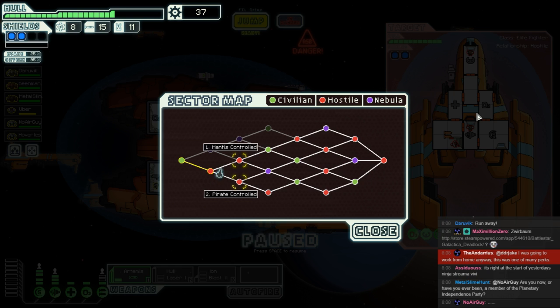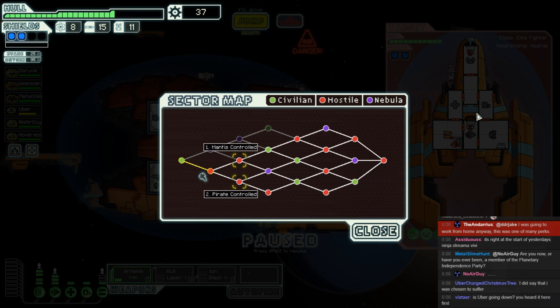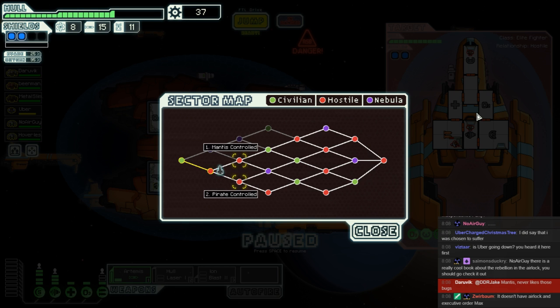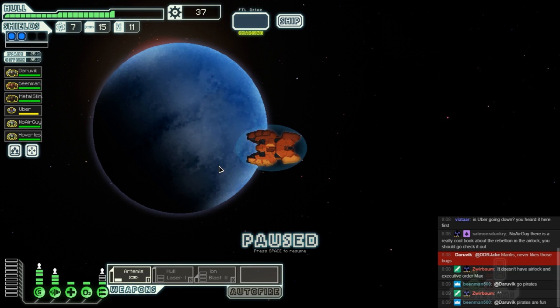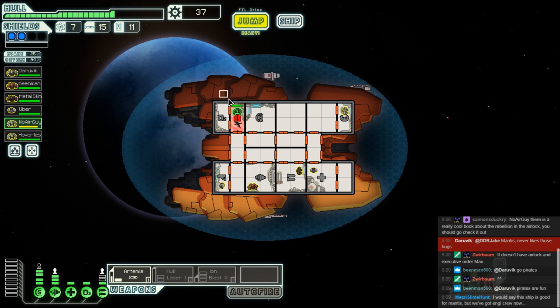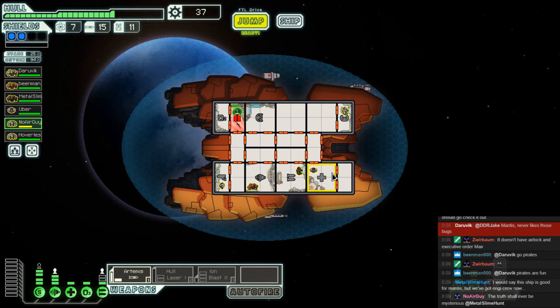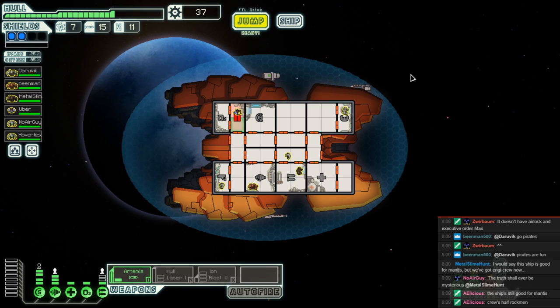The question for you, captain — are we going to crush Mantis or pirates? Dr. Skull Crusher on board is happy for either, but in the end it's up to you. Captain says Mantis — never liked those bugs. Despite desires from the team to go with the pirates. Get yourself repaired up. Hoverless can fix the door system — those doors will be good as new in no time. Everybody goes back to position.